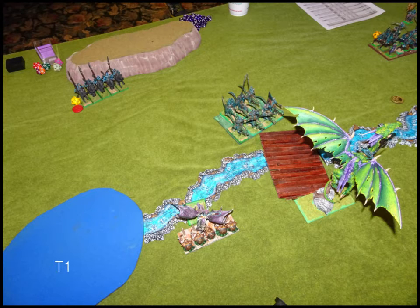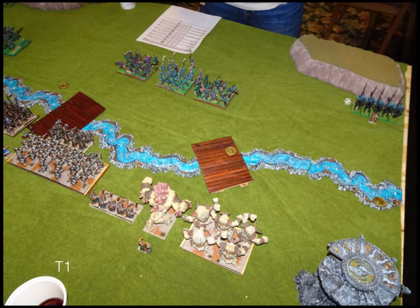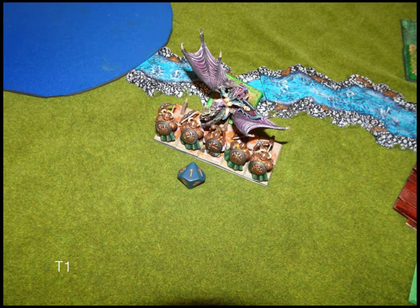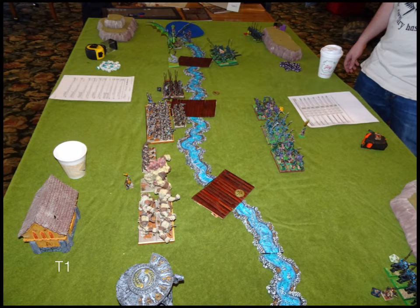Twilight Kin turn one: he crashes his Pegasus into my Rangers, but he had to land in the river to do that. His Dragon flies over the river — a nice move. On the other side he moves up cautiously since he has more range and speed. His Herald of Woe, since I damaged them, charges my Ranger Captain. In shooting, the Buccaneers with throwing weapons and a fireball do a little damage to my Bull Workers. In combat, the Pegasus rider only has three attacks and hit on fours from the river, does one damage and bounces — my rangers do two damage back and hold.